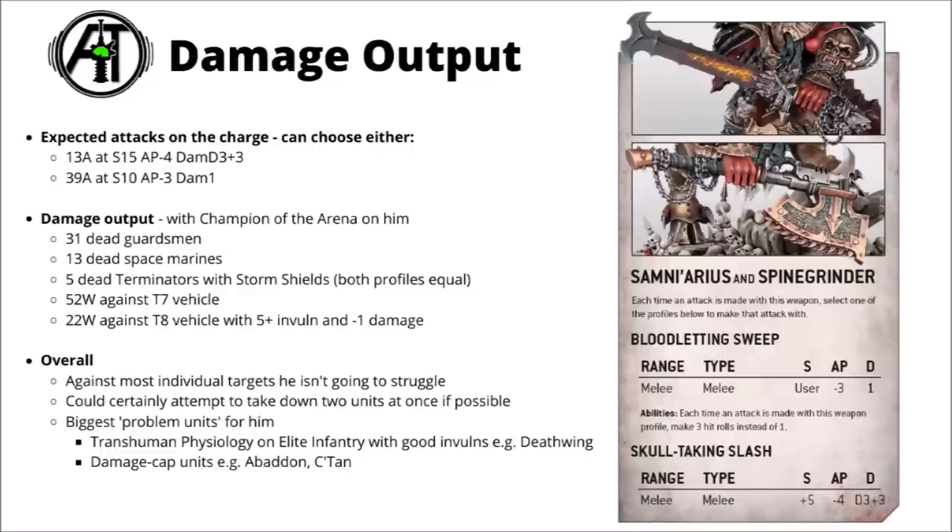With Relentless Rage and the strike, he gets 13 attacks at Strength 15, AP minus 4, and Damage D3 plus 3, or 39 attacks with a sweep at Strength 10, AP minus 3, and Damage 1. With the reroll ones to hit from Champion of the Arena, he's averaging around 30 dead Guardsmen, 13 dead Space Marines, around 5 dead Terminators with Storm Shields — where interestingly both profiles are pretty much even against them — a hilarious 52 wounds against a standard Toughness 7 vehicle, meaning any Rhino is going bye-bye, and a big 22 wounds against a hard target like a Toughness 8 vehicle with a 5-plus invulnerable and minus-1 damage.